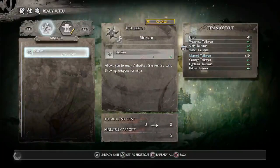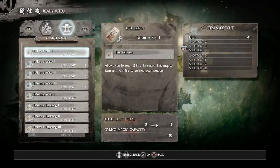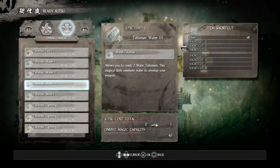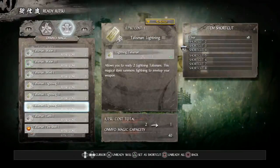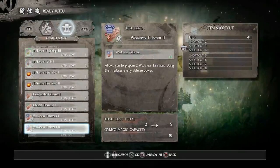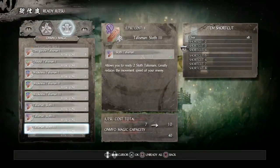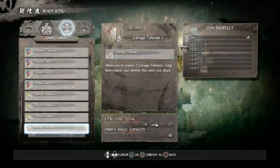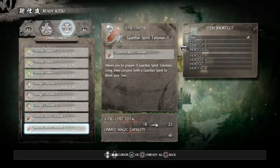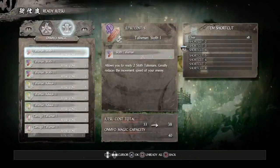Go to Ready Jutsu. Equip your level three water talisman, level three lightning talisman, all three weakness talismans, level two and level three sloth talismans, level two and level three of both Kekai and Carnage, and then equip both guardian spirit talismans. Set them all up in your shortcuts.